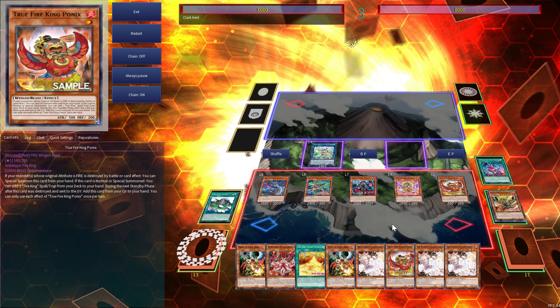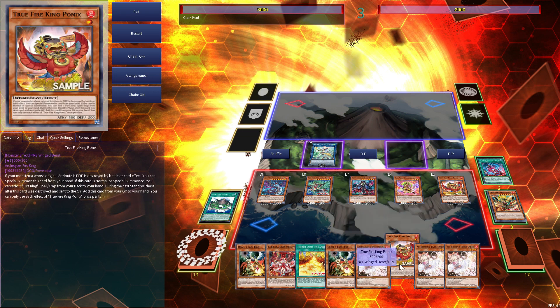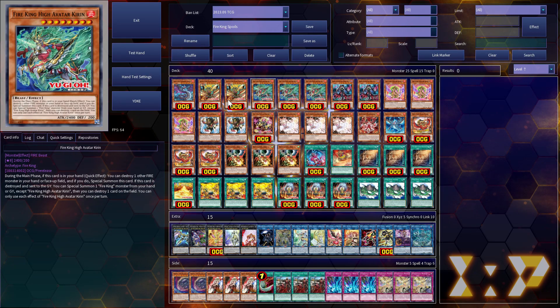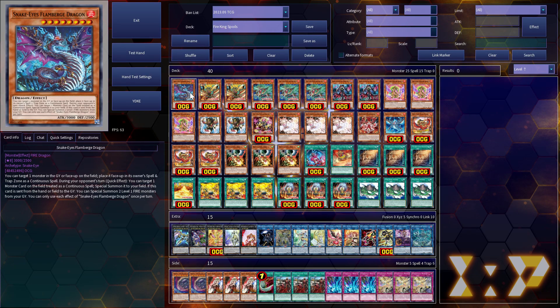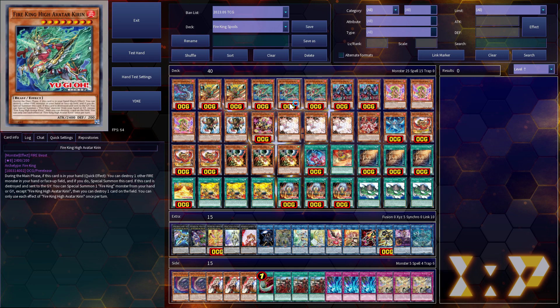This is all from a two-card combo — it's really crazy how much advantage you can gain simply by combining the Sinful Spoils cards, the new Ponix, and Fire Kings. As for the decklist: you're only playing one Flamberg since you don't really want to draw it. Two Garunix — two is mandatory. Triple Kirin — pretty much self-explanatory since Kirin is one of your best cards to trigger effects, being a quick effect. Two Diabal Stars — you don't need three, and it's not a Fire anyway.